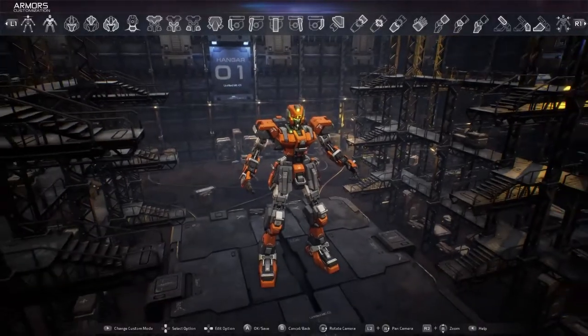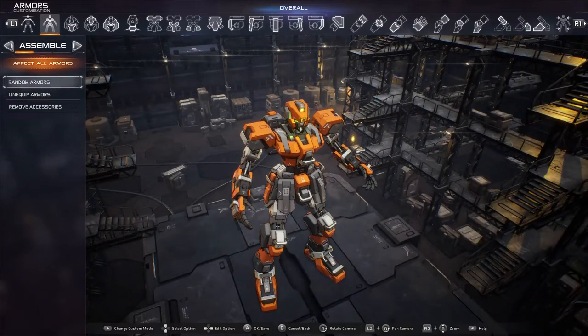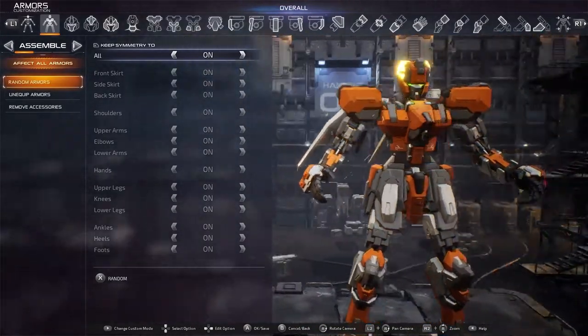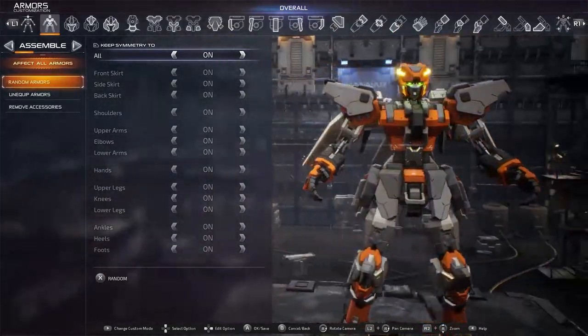Right from the get-go, players can customize their own Naga. You will be given the option to use pre-existing builds or you can start from scratch. We had a ball creating our own mean machine. There's literally endless variety in creating unique robots.